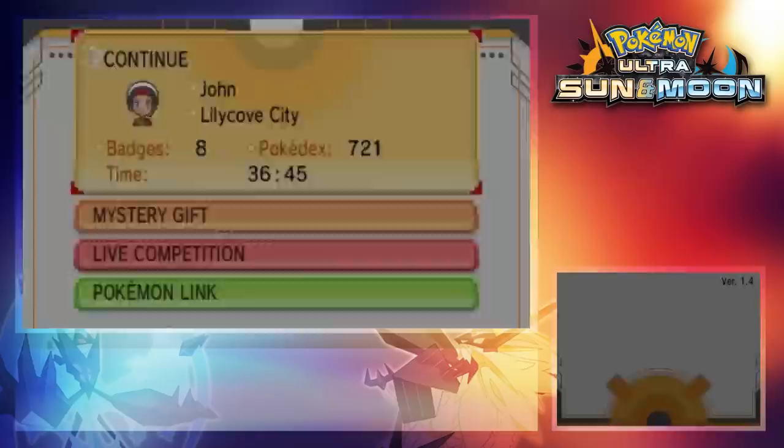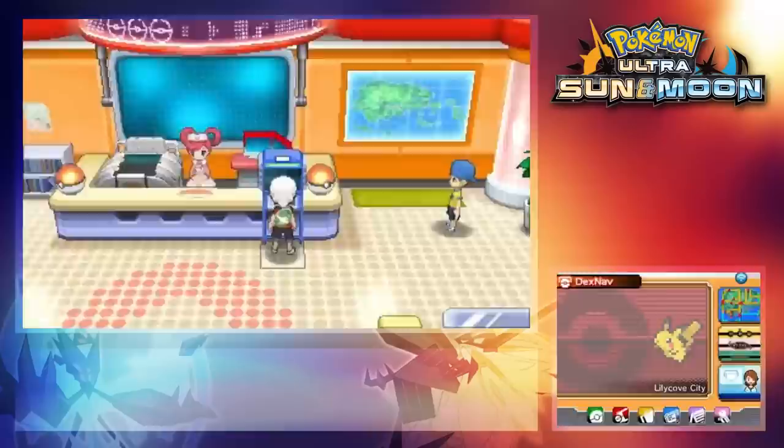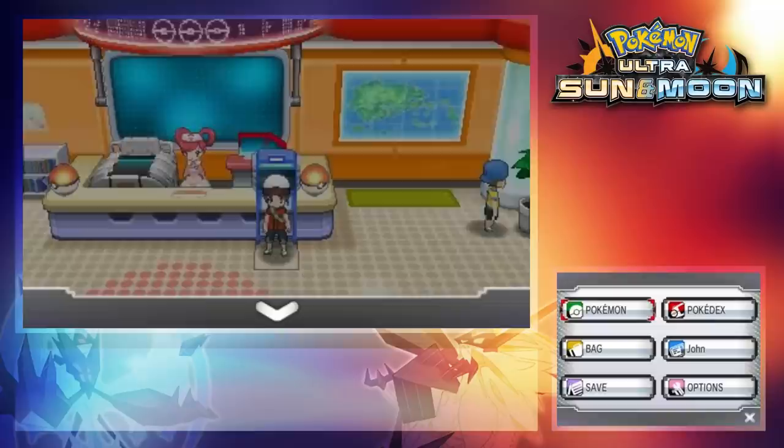On startup, the first thing I notice is the game comes up with a weird communication error. I'm pretty sure that's my capture card acting up, but I haven't seen that issue before. Anyways, let's head to the PC and see what they look like. I see a lot of interesting things here, so let's just put them in a party to get a better look.